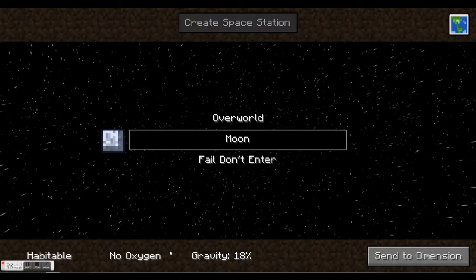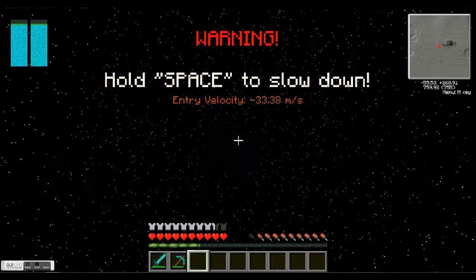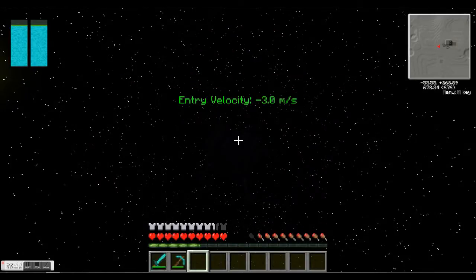You won't be able to get back on it. Moon: habitable, no oxygen, gravity 18%. Now it's falling, so we need to hold space to slow us down.